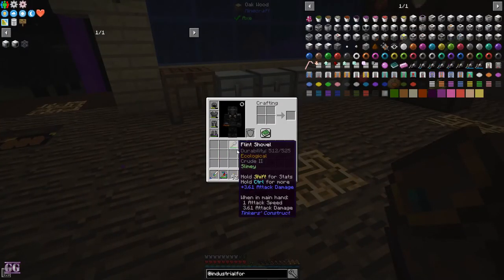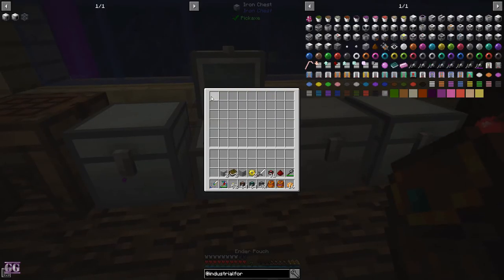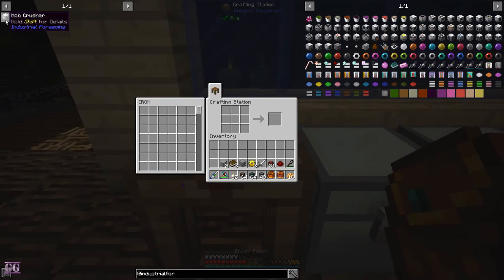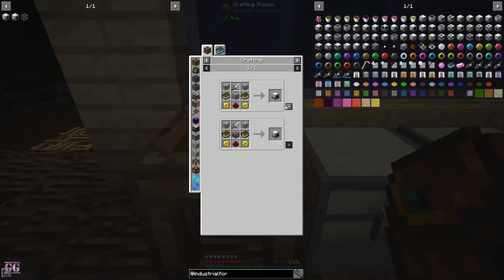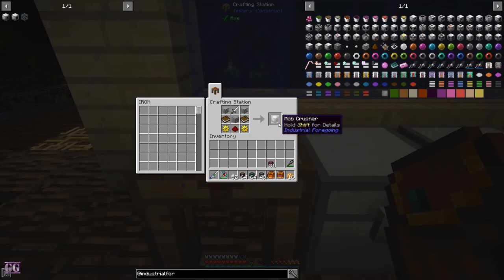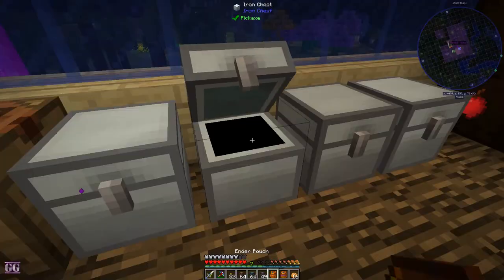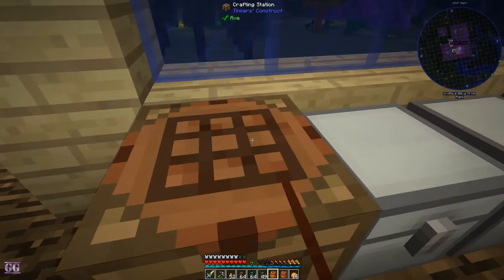The first thing we're going to need for that is a mob crusher. This will give us the meat and also the leather, so this is a good source of leather as well. From Industrial Foregoing — the mob crusher will give us items. The next item is a rancher — this one milks cows for us, so unfortunately we'll have to put this on the outside by those cows.